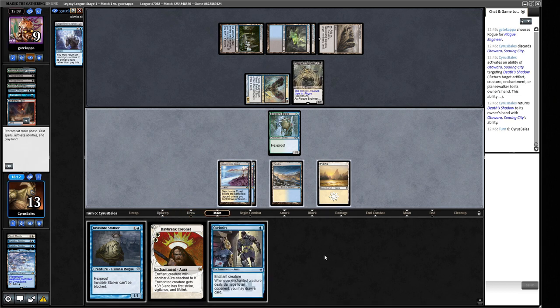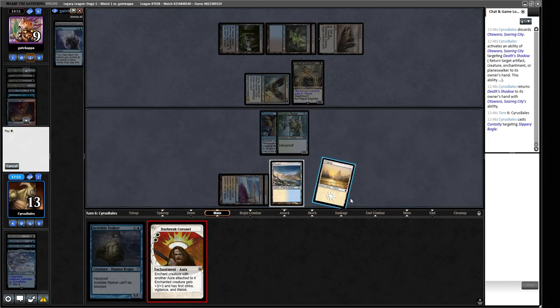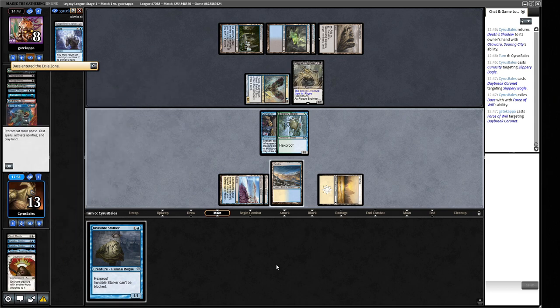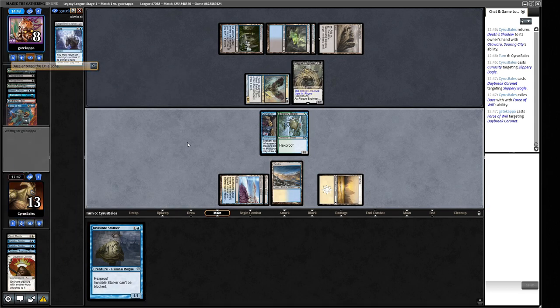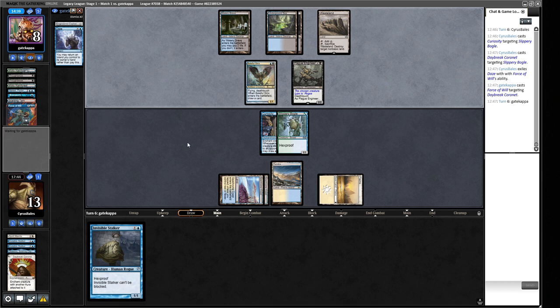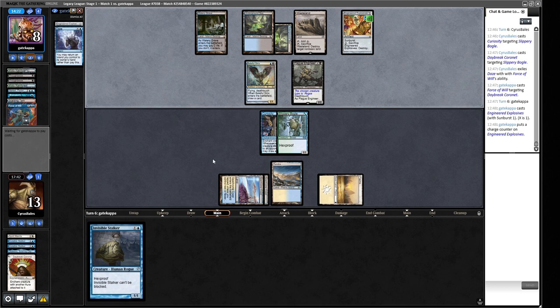We can attack into the Plague Engineer — white, white — and play around a Daze, but it looks like a Force of Will. If we send the True Name in it's going to die, so I don't want to do that. We can't play the Invisible Stalker either. Our opponent can play Engineered Explosives and blow up our Boggle and our Curiosity — something we played into because we needed to get hit with the Daybreak Coronet. I think bouncing the Death's Shadow gave them that line, but if we don't bounce it we'd probably die that turn.